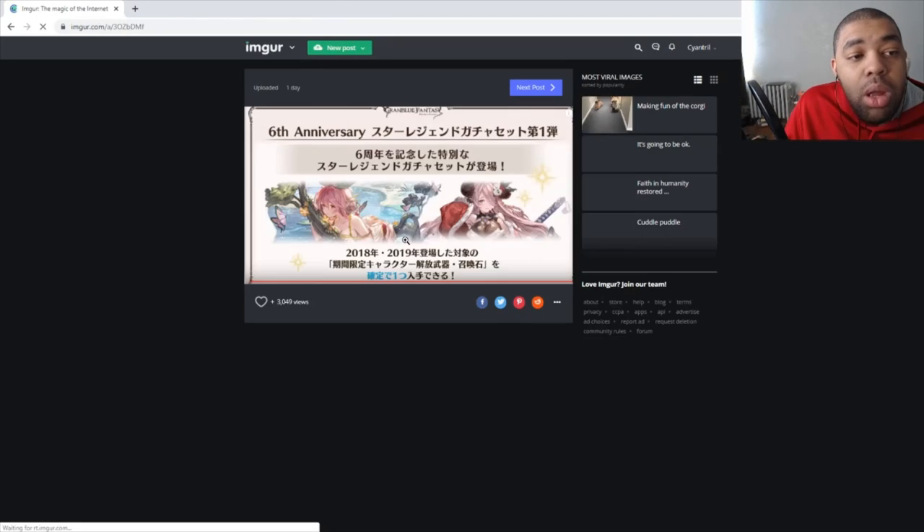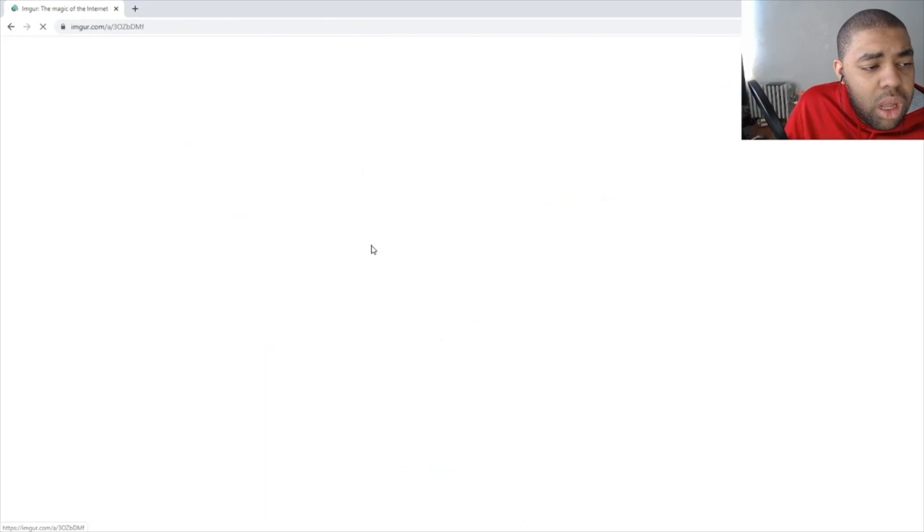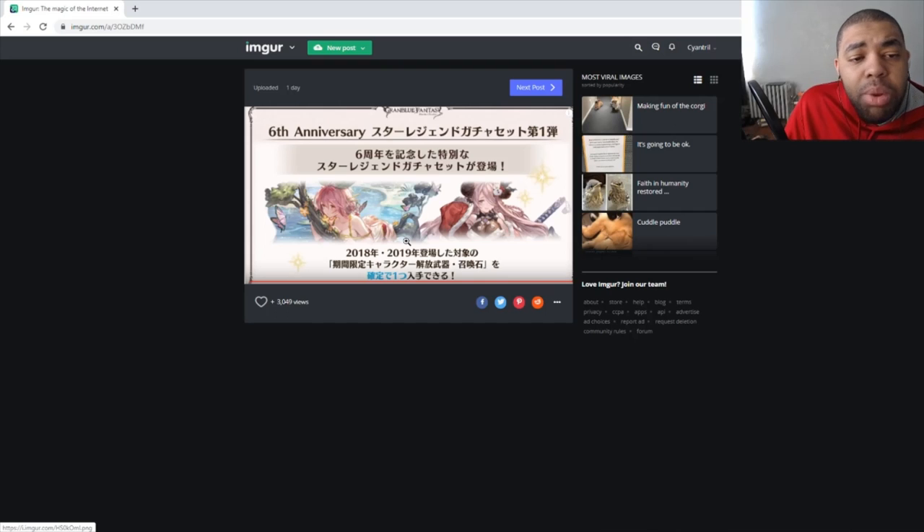Now for something very big — two limited Scam Gachas. This one covers all seasonal units of 2018 and 2019, so you can see Summer Ygg and Curse with Narmaya. This is a very big Scam Gacha; I'd recommend most spenders go for it. I believe you can look at the 10-roll too, so I'd recommend doing the Scam Gacha on the Flash Gala if that's how it works — though I'm not sure yet since this is brand new to the game.